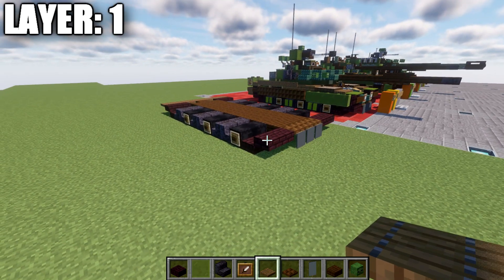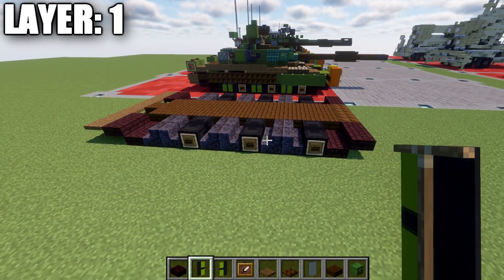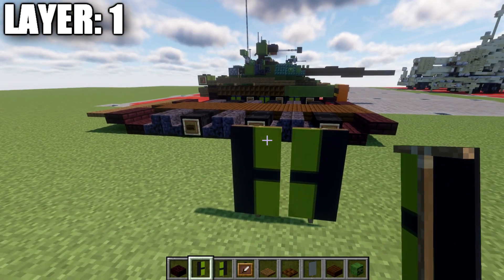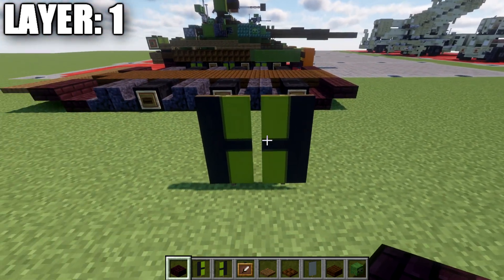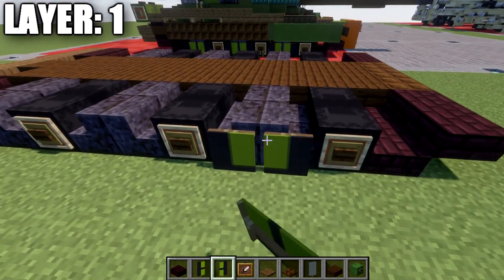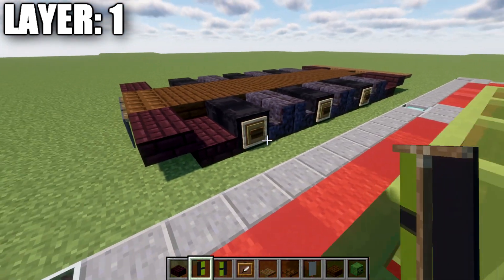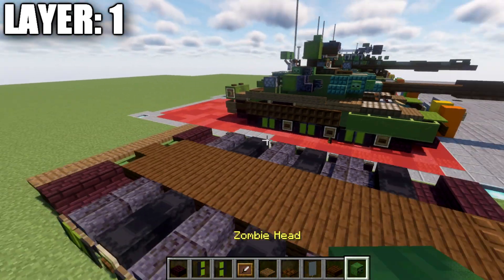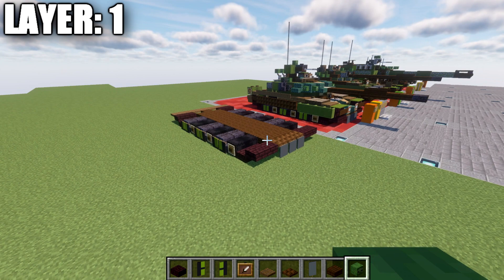That wraps up layer one's main structure. One thing to cover is the addition of banners used for the road wheels. These banners are really simple to make: you have two banners, one split in half with green on the right side and the other split in half with green on the left side — the opposite side from green being black — then a black horizontal line right across the center. These banners are placed on the side of the polished black stone stairs with the green portions facing each other, which shows the road wheels while also showing the space in between. That concludes everything for the road wheels.